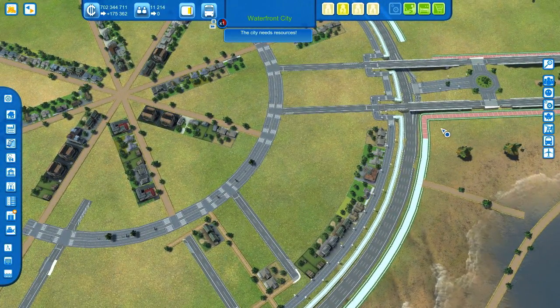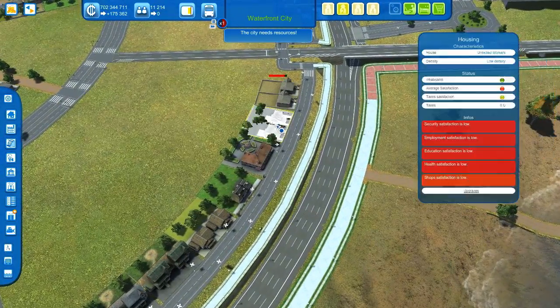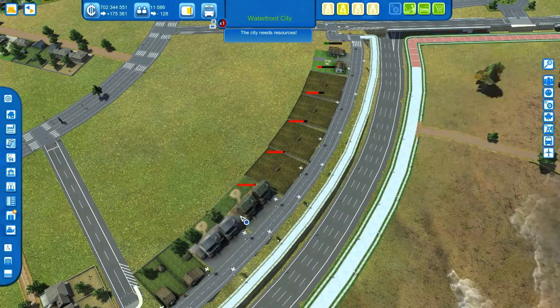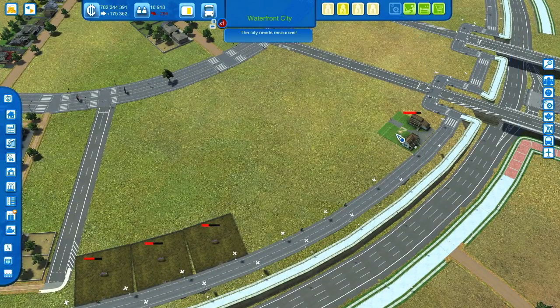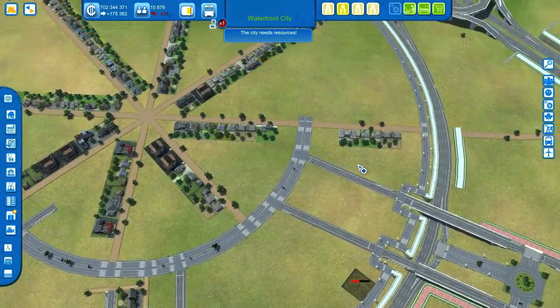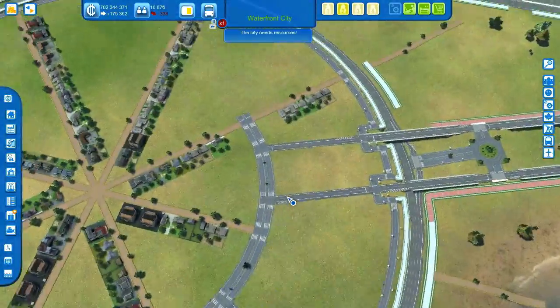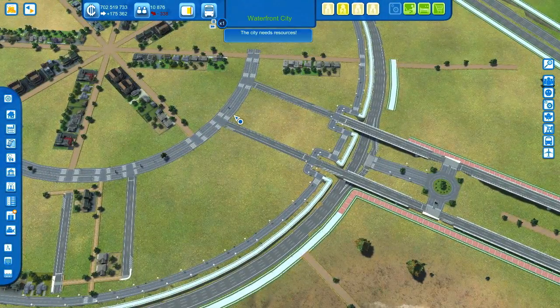I'm going to continue here today, and today I'd like to add the first industry buildings to this city — the first new buildings after, I don't know, dozens of episodes. I did a lot of infrastructure work over the last few episodes, but it was important, because now I need all these freeways and all this road connection stuff for these new circles and all these connections.